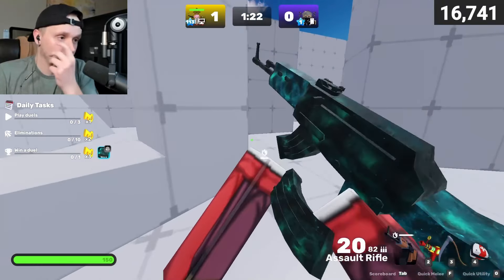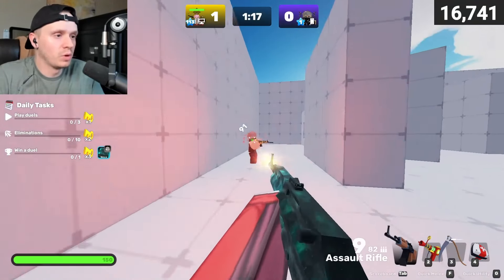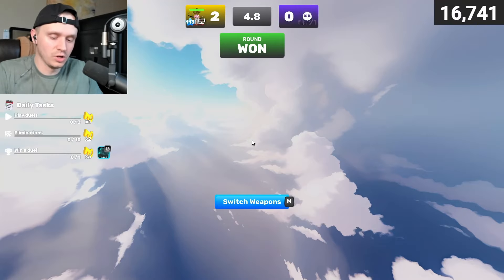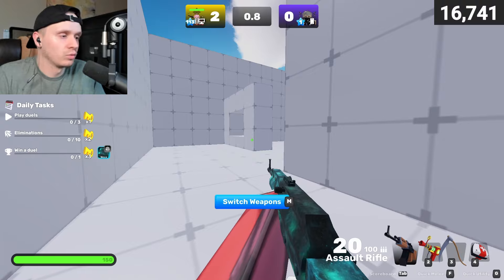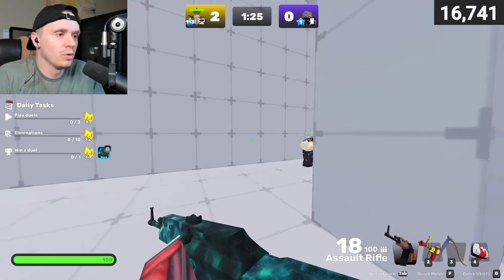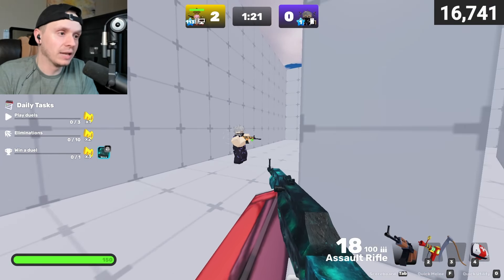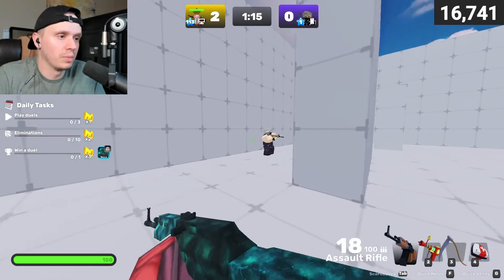You do 50 damage which is 33% of their health, then start shooting them right after. You can cause misdirection and also deal damage — really nice mobility. That could be potential finishing damage especially when you're both really low. I've finished off opponents a few times by doing that quick melee to get the win. Definitely keep that in mind when you're using the scythe.